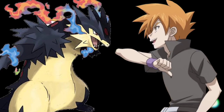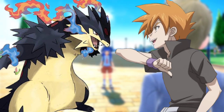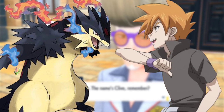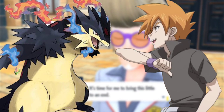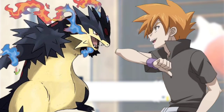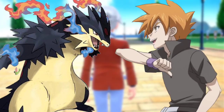Steelix used Gyro Ball and Samarat used Aqua Jet, which clashed against each other. Both pushed back until it led to an explosion, sending each other flying backwards. Samarat use Water Gun, said Ash. Steelix use Dark Pulse, said Harrison. Water Gun and Dark Pulse connected, leading to an explosion.